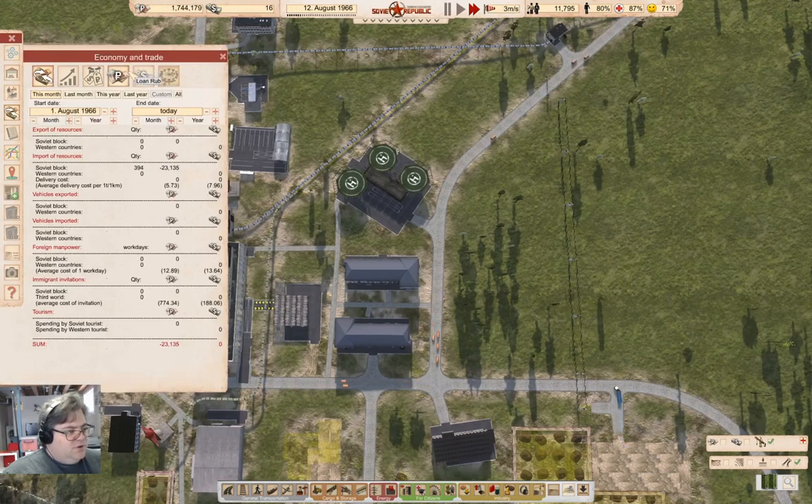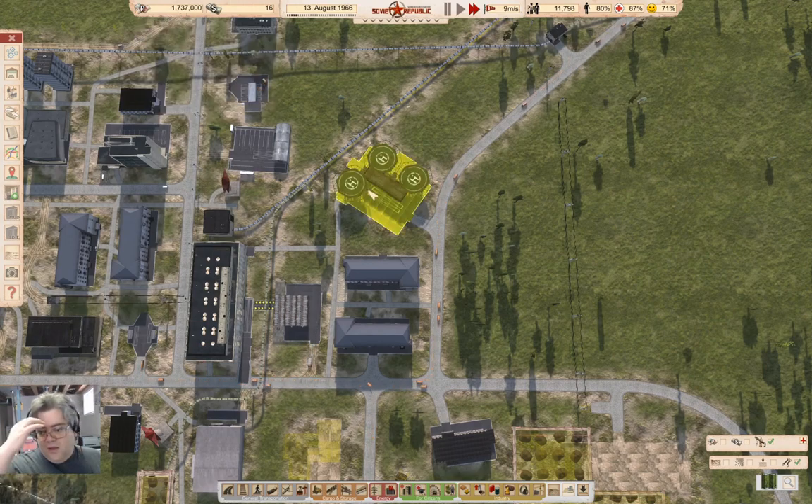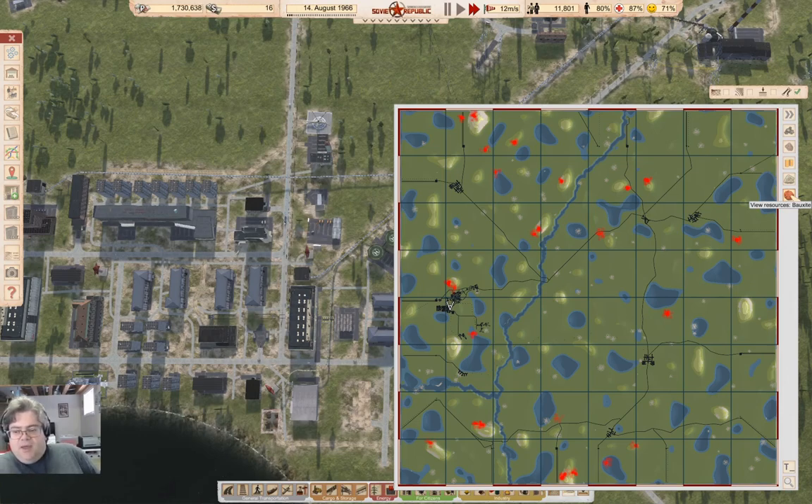Let's just check in. We owe about 7.7 million rubles. We got a bunch of loans that are just slowly decaying down and that's fine. We're not exporting anything just yet, and I'm not worried about that. The reason I'm not worried is this — bauxite. There's a big deposit right here, so that'll be easy to exploit. As long as our monthly debt servicing is less than half a million, we should be able to dig out of it with bauxite.